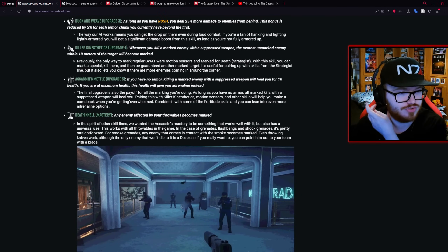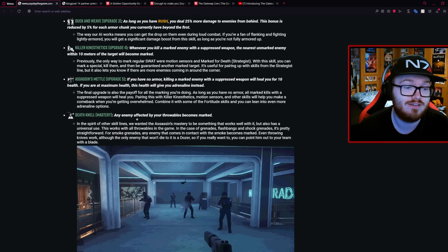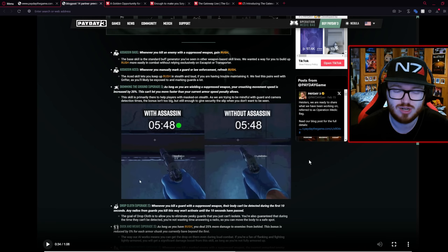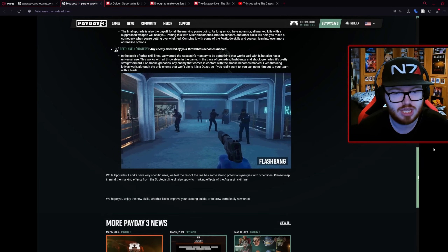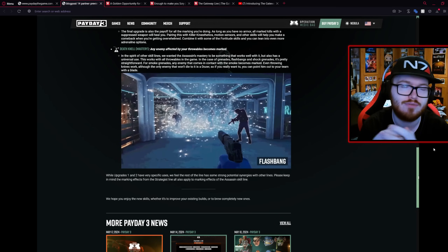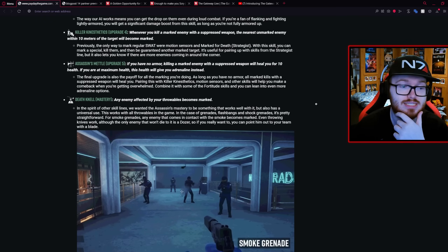Finally we have Death Knell, the mastery skill. This is the one you can select without selecting any of the other skills as long as you've got the base one picked. It says any enemy affected by your throwables will become marked, and this works with all throwables — grenades, flashbangs, shock grenades. For smoke grenades, any enemy that comes in contact with the smoke becomes marked. Throwing knives work too, but the only enemy that doesn't die to a throwing knife is the dozer, so it's not really worth using knives with this build. You can see in the video there's a slight delay and when the flashbang goes off — boom — everyone's marked. A good throwable build combined with this could be quite interesting.